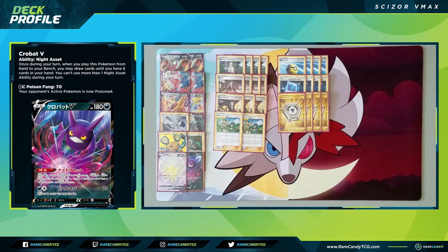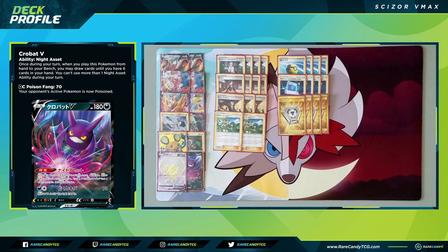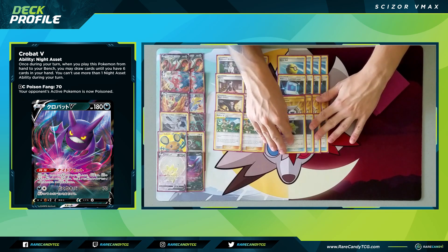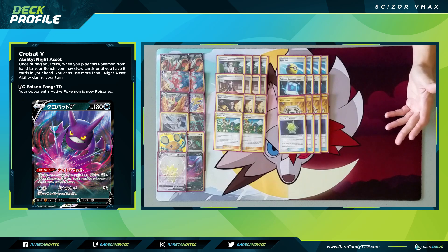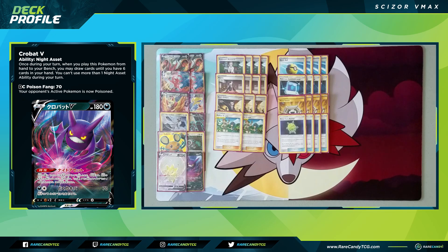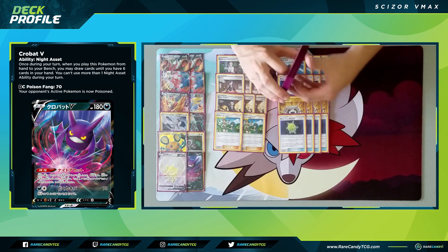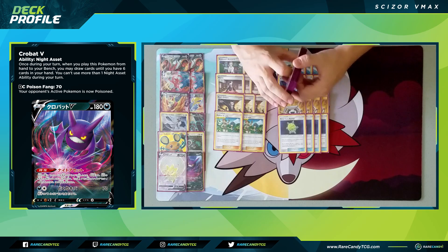We have four copies of Metal Saucer — a staple for metal decks — to attach a metal energy from the discard to one of our benched metal Pokemon and keep our attackers powered up. We also have four copies of Metal Core Barrier. In the pre-rotation format, Metal Frying Pan was the go-to metal tool, but since we've lost Frying Pan and don't need Metal Goggles, Metal Core Barrier is our favorite tool. It's a bit better and a bit worse than Frying Pan: the downside is you have to discard it at the end of your opponent's turn, but it reduces our damage by 70 — 40 more than Goggles or Frying Pan. We're running the full four count because we need to keep re-attaching them every turn.